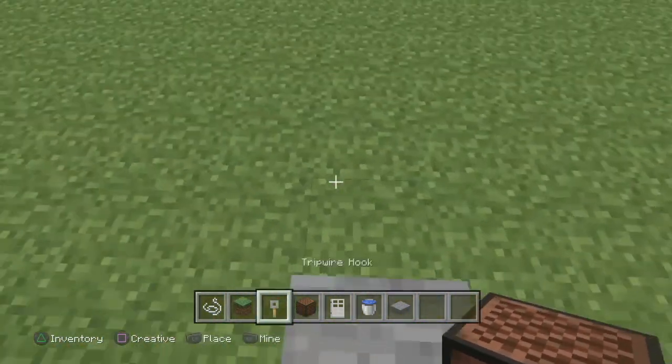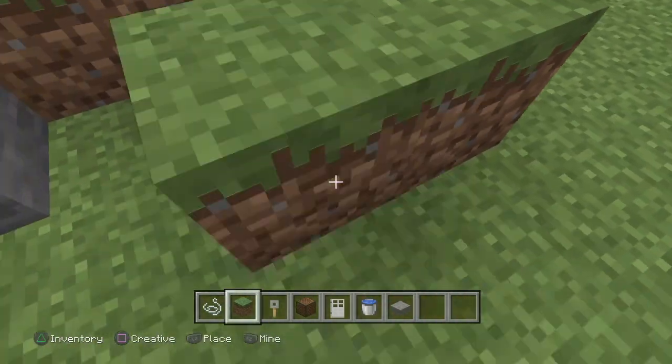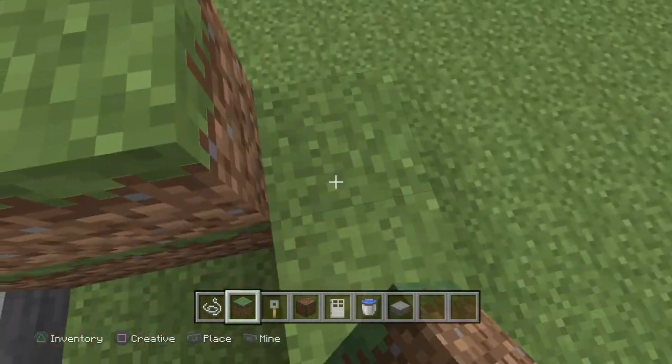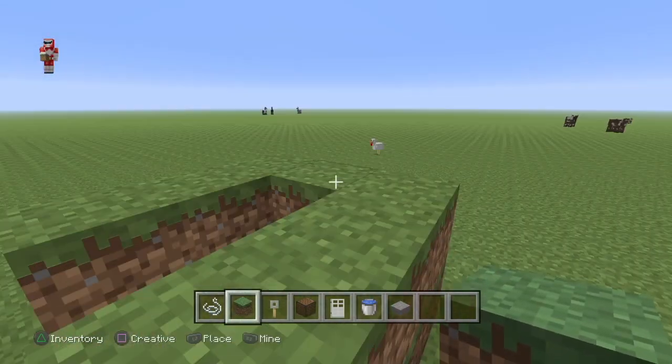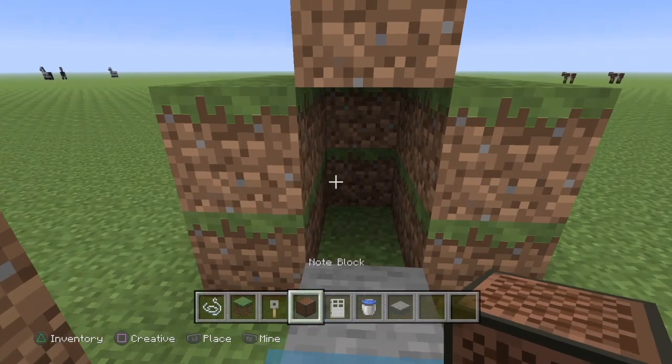Now you're at the part of the video where you actually have to listen. You're going to be placing blocks like this. When I'm done finishing these walls, you have to place the little block wherever it says. You've got to place it like that so it can look like a little tunnel.